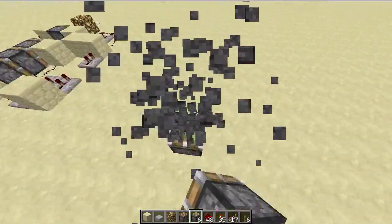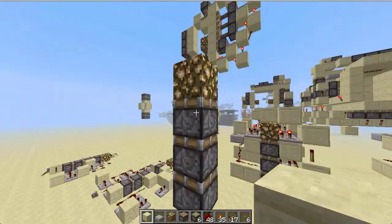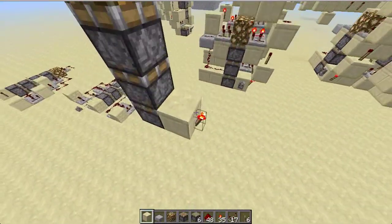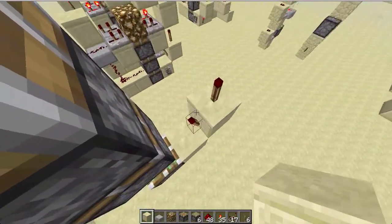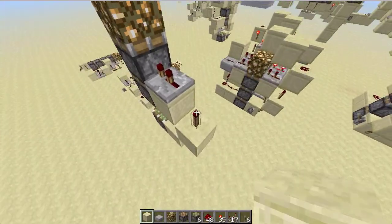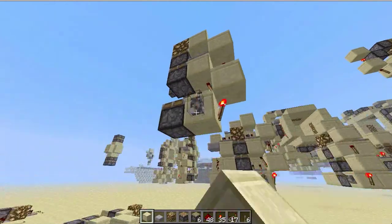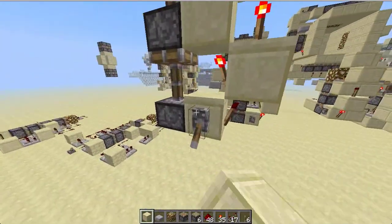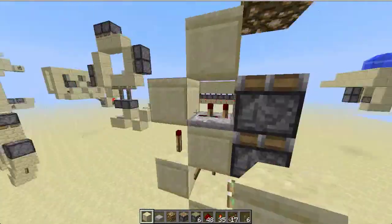Let's get on to how to build it. You want to place a stack of three pistons with a block on top, a torch, a block, a torch here, a torch here, a block, torch, block, dust, and a block. This is your extension and it also retracts this piston and a block by one.